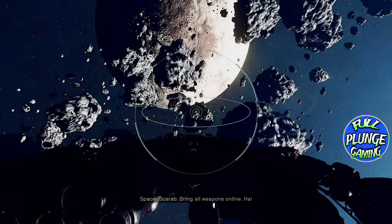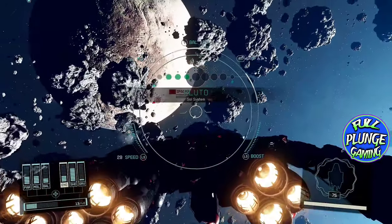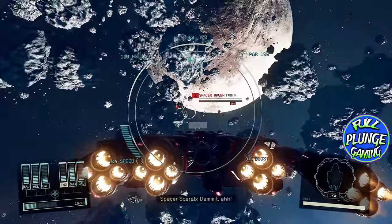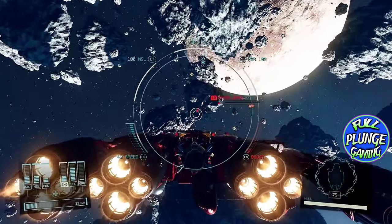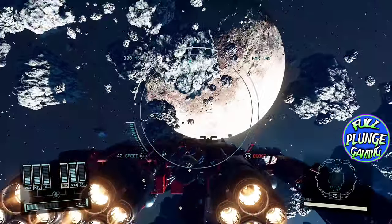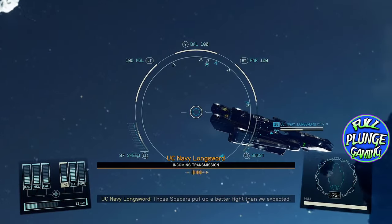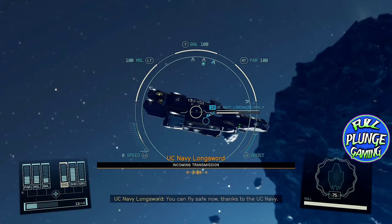Number 7: Online Mode. If there was some way for my friends to experience my bases or my ships, go on missions with me, or meet me on planets, that would be cool. If there was an environment where I could just bump into random people in space, that would be even cooler. Instead, I have to settle for making videos and sharing them — which I love — or passing my controller, which I hate.